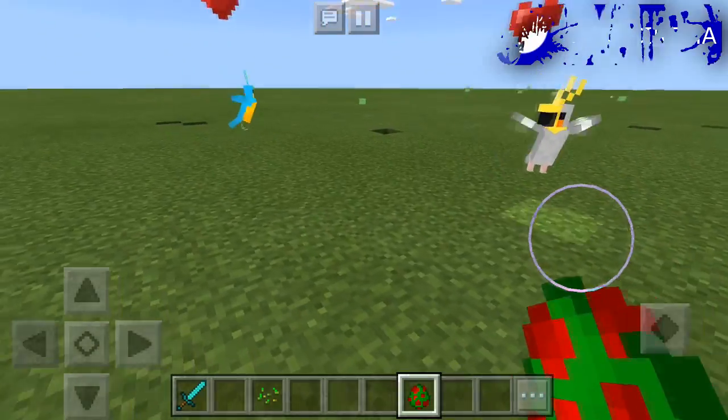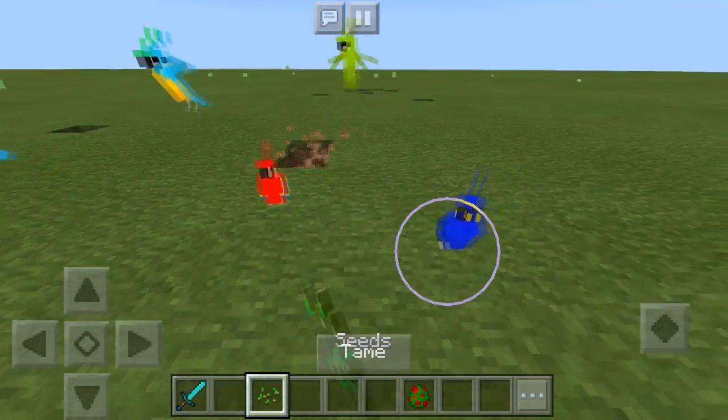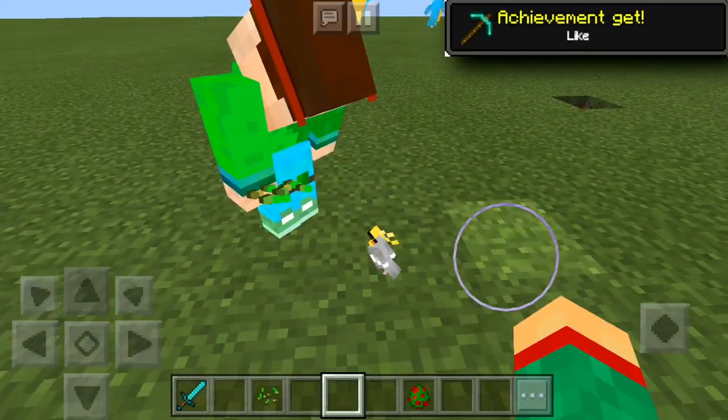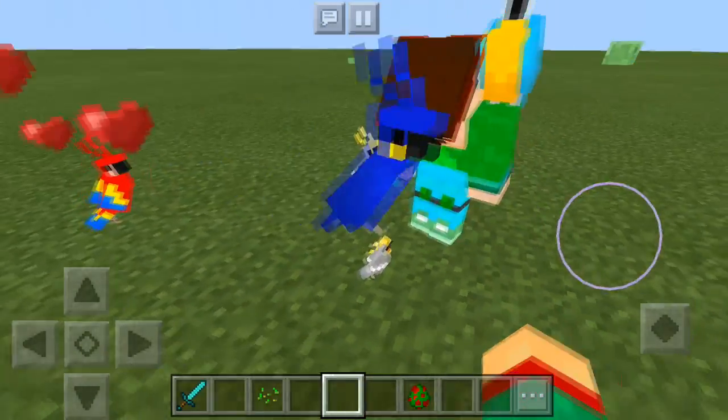For some reason these little parrots are taking a little bit longer than usual. So let's spawn a whole lot more parrots and breed them, which should speed up the process. And there you go — as you can see, there is a little parrot over there. You did get some experience from it, of course. But that is the cute little baby parrot.